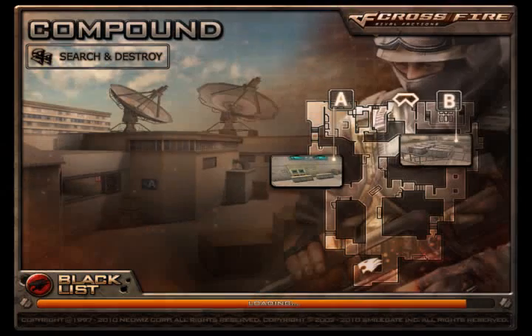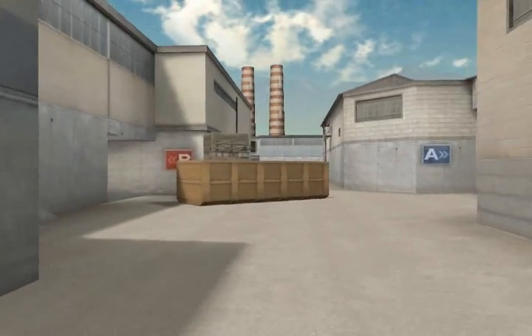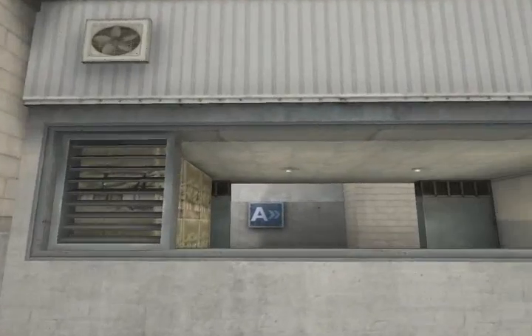The last major content addition is the much anticipated search and destroy map, Compound. On this map, Blacklist starts at the south end moving north. They have the option of choosing different lanes to reach the upper part of the map to plant the bomb.